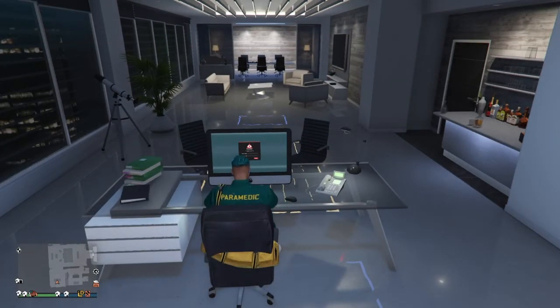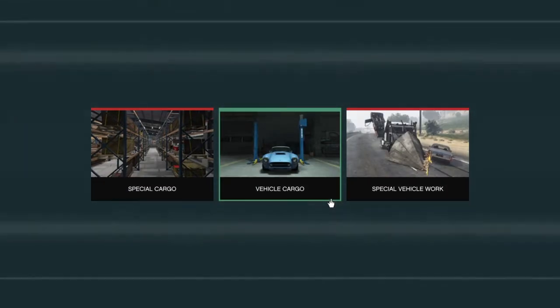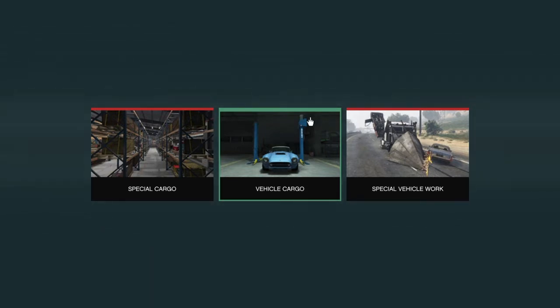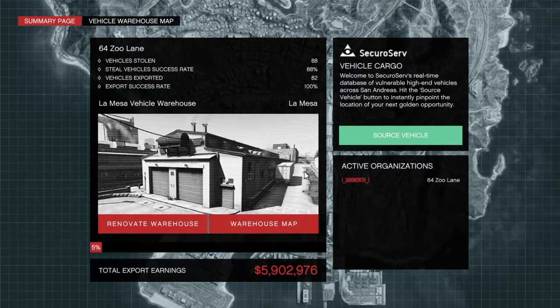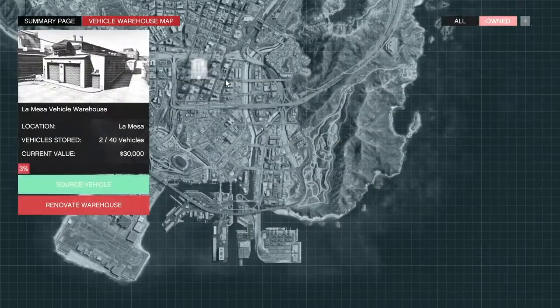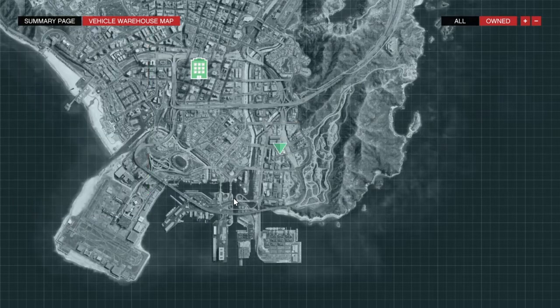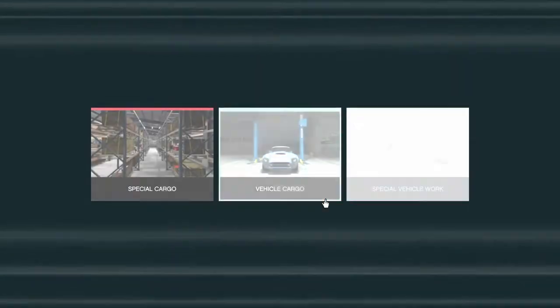This method makes quite a bit of money. I made 15 million in a week, though the money I've got now is from duplication glitches. From special cargo and stuff like this I've only made 5.9 million. The vehicle warehouse is fairly expensive, but try and get a 40-vehicle one or whatever you can actually afford in-game.